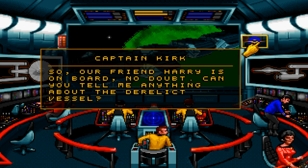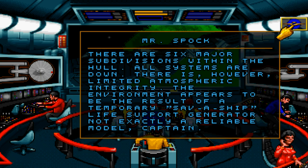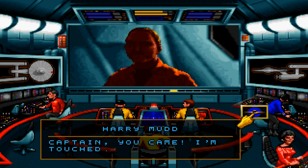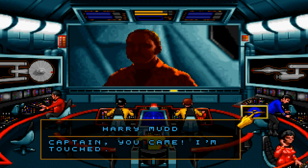Can you tell me anything about the derelict vessel? There are six major subdivisions within the hull. All systems are down. There is, however, limited atmospheric integrity. The environment appears to be the result of a temporary save-a-ship life support generator — not exactly a reliable model, Captain. We're being hailed by Mr. Mudd, sir. Oh, aren't we? Captain, you came. I'm touched. That's even got the little playful music from the Star Trek show. I just love this game so much!